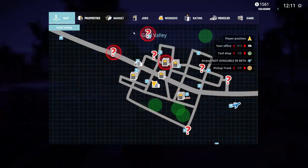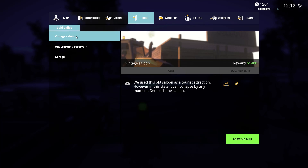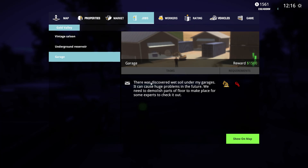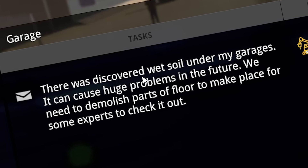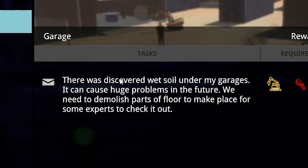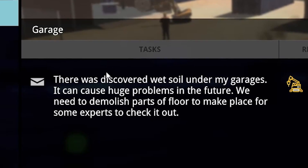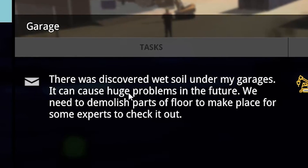Let us go over to the jobby area. At this point, let's see, we can knock down a saloon. That sounds fun. Underground reservoir - there's an underground reservoir pipe infrastructure that we need removed. And then a garage - there was discovered wet soil under the garages. It could cause problems in the future. We need to demolish parts of the floor to make it for some experts to check.